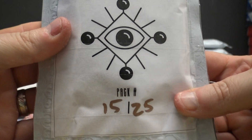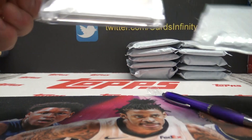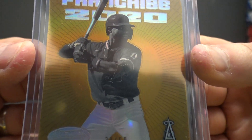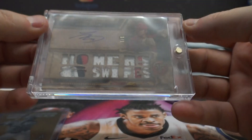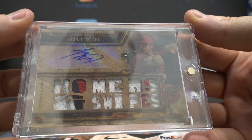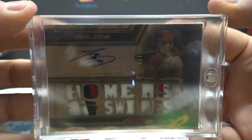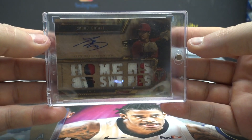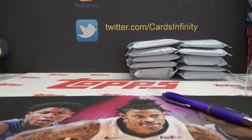Pack 15 goes to Alan T. Alan, you get a Jo Adell — this dude's lighting it up right now in the minors — numbered to 50. And oh, nice card here — one of one wood Shohei Ohtani patch autograph, one of one going to Alan T. That's from 2020 Topps. Alan, there you go man. I think Alan's here.